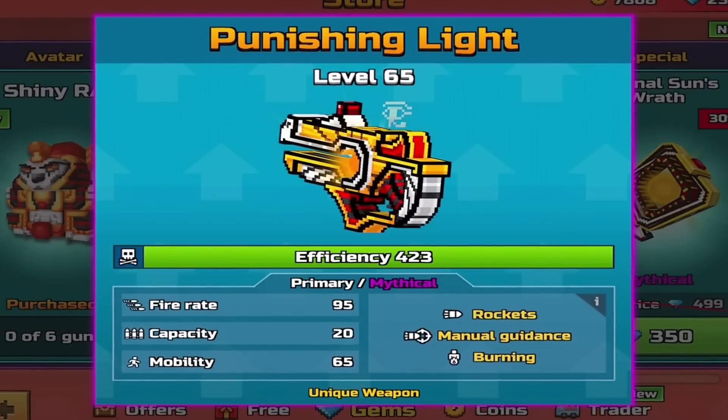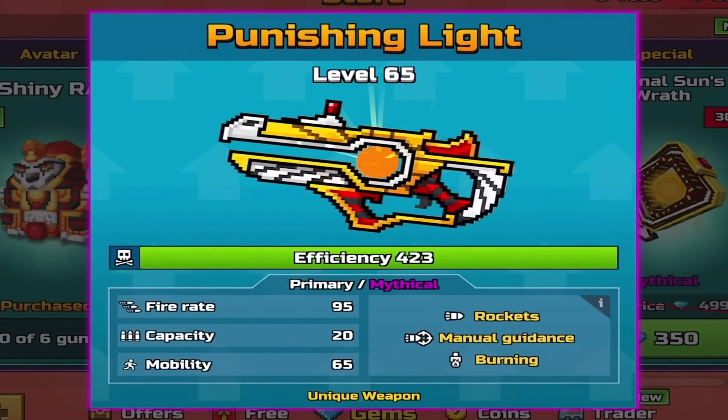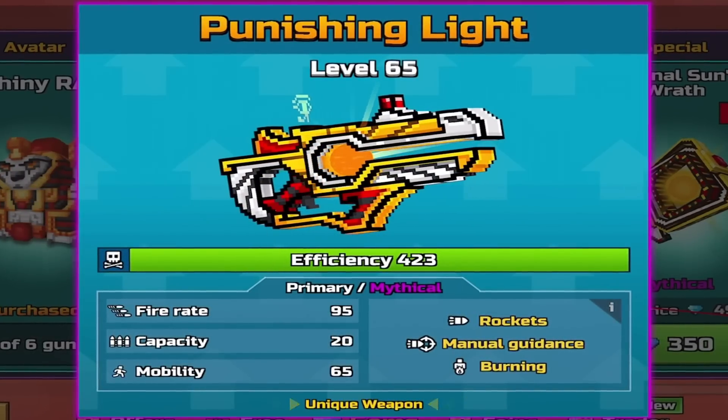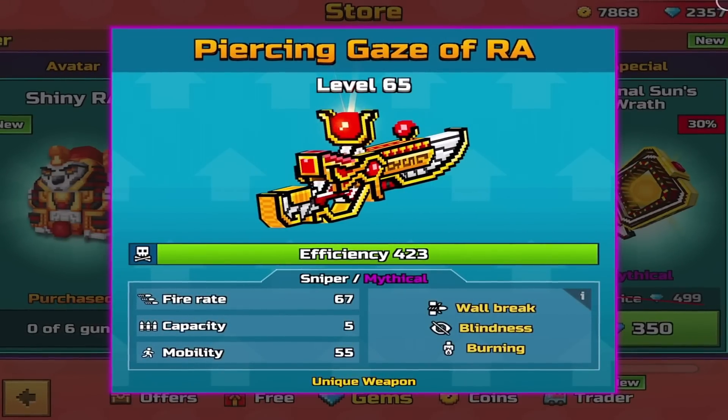Primary, Mythical, Rocket, Manual Guidance, Burning, Fire 895, Capacity 20, Mobility 65.